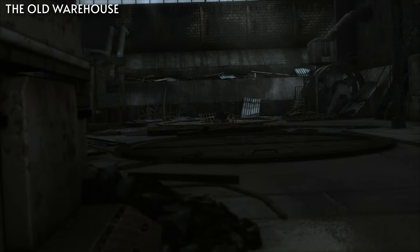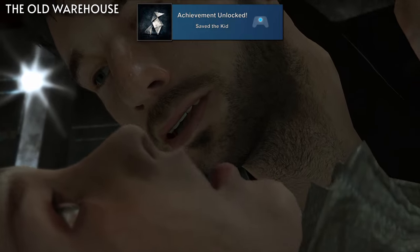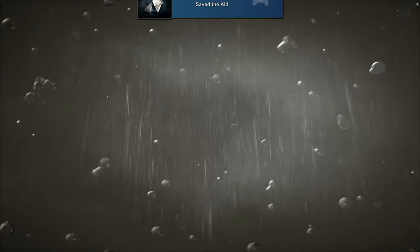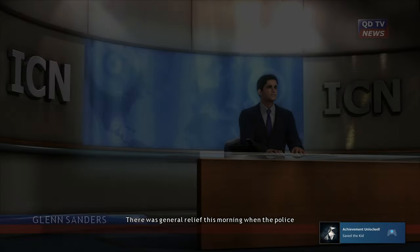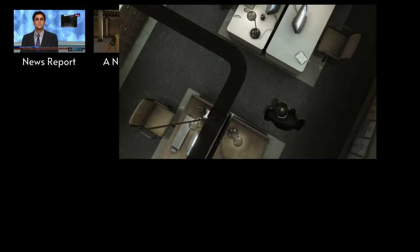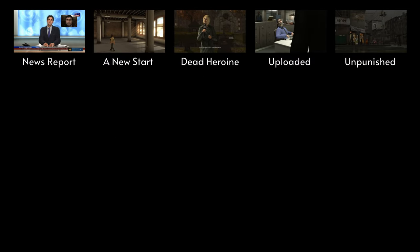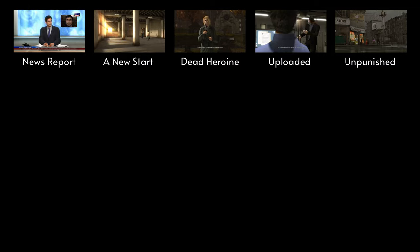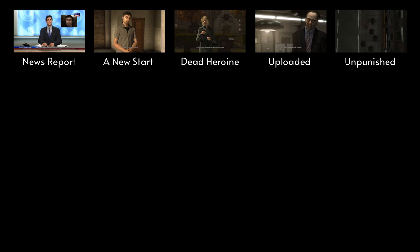Then in this same chapter, you'll need to save Sean to receive Heavy Rain Hero for finishing the game, and Save the Kid for saving Sean. You'll then need to let all of the ending clips play until you get to the credits sequence so that they'll be unlocked and show up in the chapter select screen. From this first playthrough you should have News Report, A New Start, Dead Heroine, Uploaded, and Unpunished. At this point, we're going to go back through, reloading certain chapters to do things differently in order to clean up the remaining seven achievements, which includes unlocking every one of the endings.